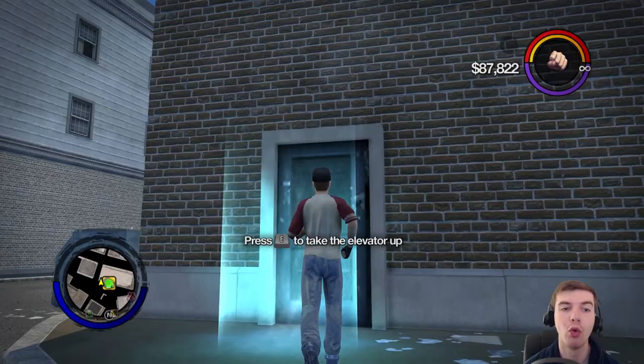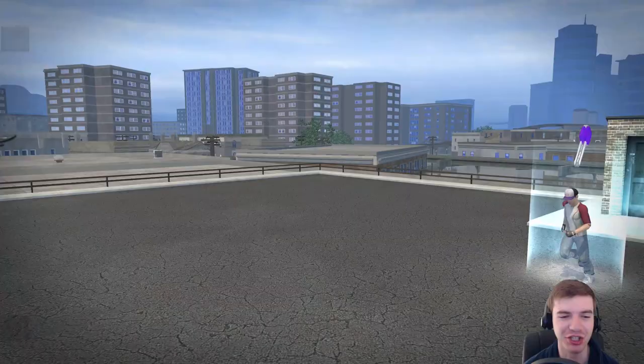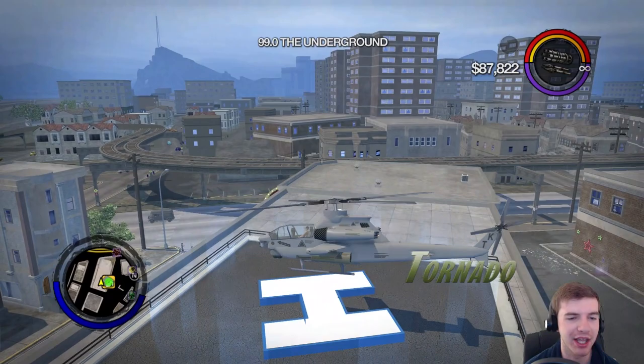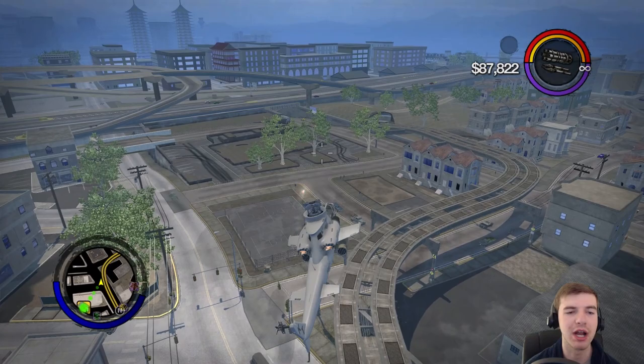Alright guys, our wanted level is gone. So what I'm going to do now is go up here to my garage and check it out. And looky there — the Tornado is right there in your garage. You can take this out and use it whenever you want. If you destroy it, just go back to your garage and get it out again. And yeah, it's got guns, it's got missiles — it's the ultimate powerhouse for aerial combat vehicles.